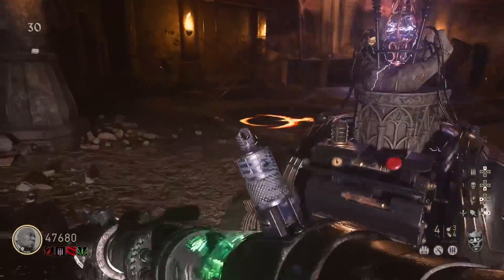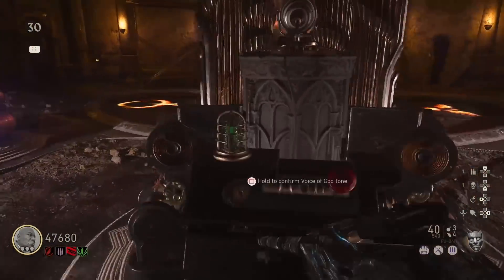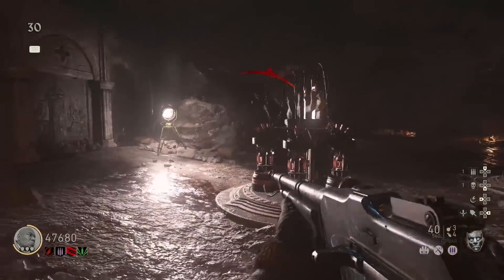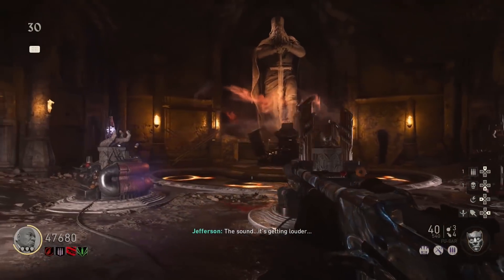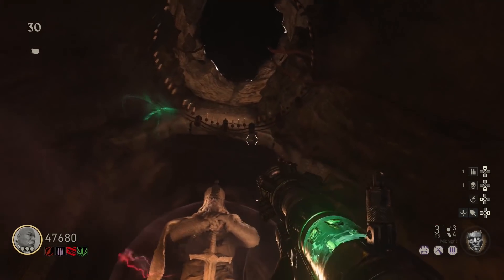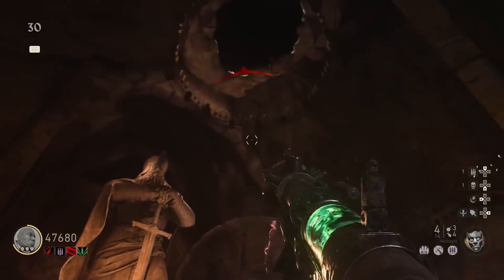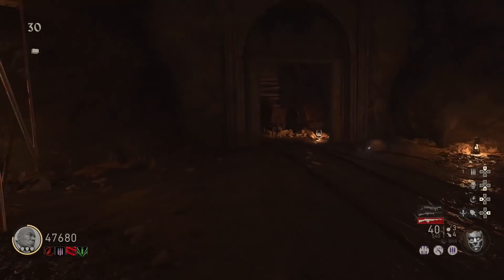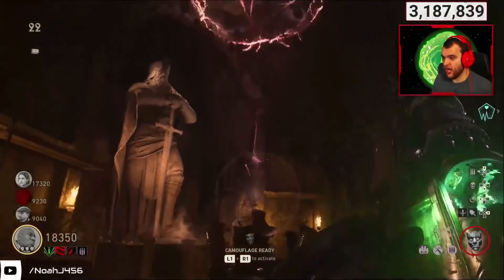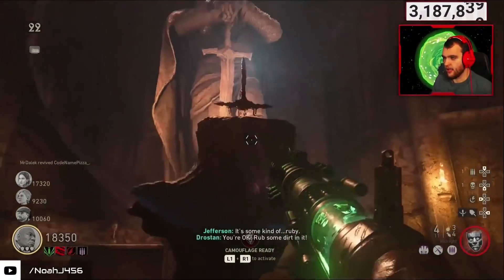If you activate it properly, it will confirm and your character will say something like 'it's getting louder.' Now you are ready to shoot the chandelier right above this machine with all four upgraded Tesla Guns. Shoot all of them into that little inner ring, and you'll see the animation. Whenever you see this animation, shoot the orb itself to open it up, expose the hilt, then grab the hilt, and that starts the boss fight.